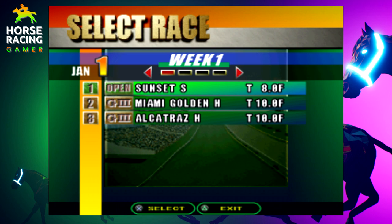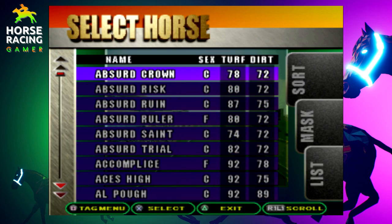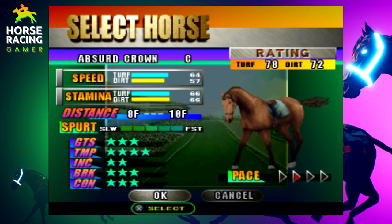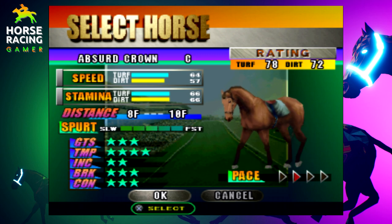I appreciate all of you that are new to the channel and have told me you've picked this game up recently from watching my videos — that is awesome to hear. So here in practice mode, we're going to go ahead and go to this first open race — eight furlongs on the turf in San Francisco. After you select your race, you want to pick a horse that looks nice to you. You can click on the horse, look at them with the animation, and see their stats and distance. Those individual categories — GTS, TMP, and so forth — stand for guts, temper, incline, braking, and conditioning. They're abbreviated the same way in the other games as well.